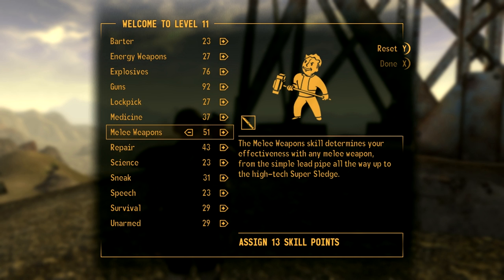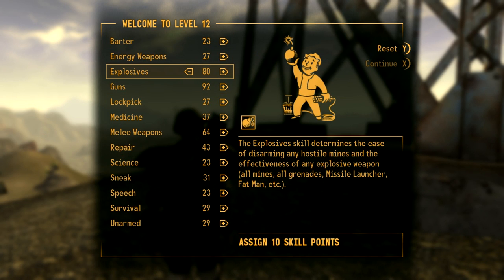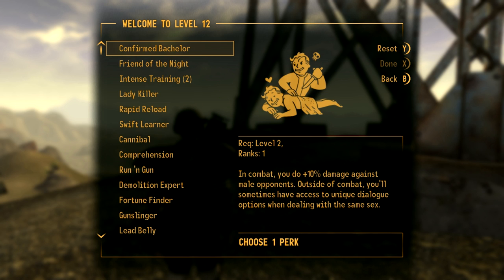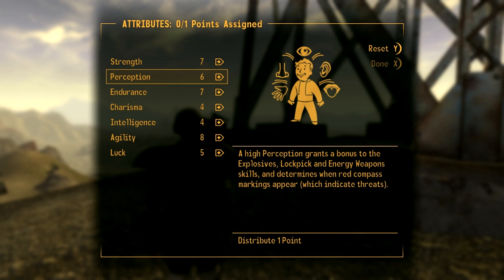Now we'll start going up with our melee weapons — we haven't touched that in a while — so boost that up because it's our other major skill. We'll get explosives up to 80, then get melee weapons up to 74. Intense Training again, and we'll get our perception up, which gives more accuracy and helps out our explosive skill. This is just being efficient with our skills.